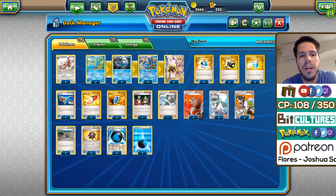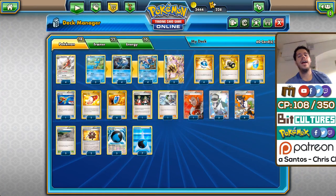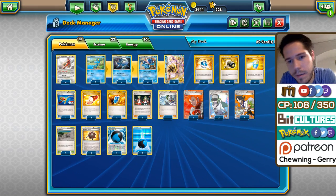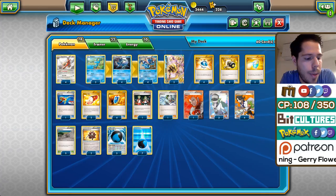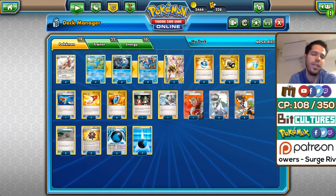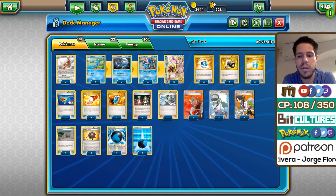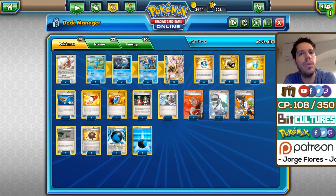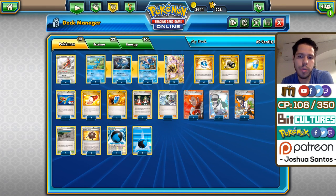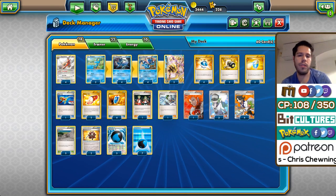Other than that, the Pokemon are self-explanatory: you have the 3-4-4-3 Greninja line. You still always want to go for Turn 2 Water Duplicates despite running Talonflame, but now you have Talonflame as a follow-up. It is more fragile in the sense that when you don't start Talonflame you'll have a rough time, but odds are you will start Talonflame more often than not. In a best-of-three, any game where you don't start Talonflame you'll probably start Froakie, likely lose quickly, and move on to game three. For supporters: four Sycamore, three N, one Ace Trainer — that's pretty standard — along with one Lysander and one Fisherman.